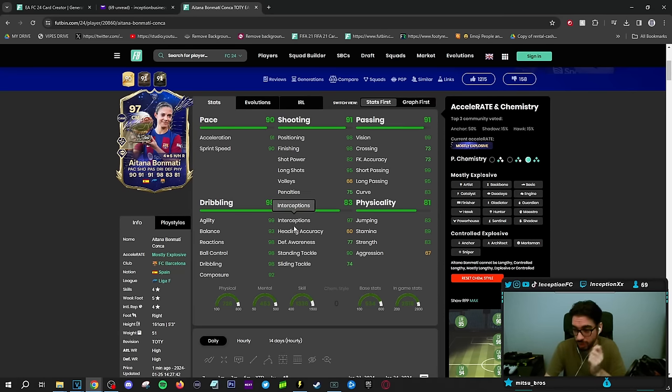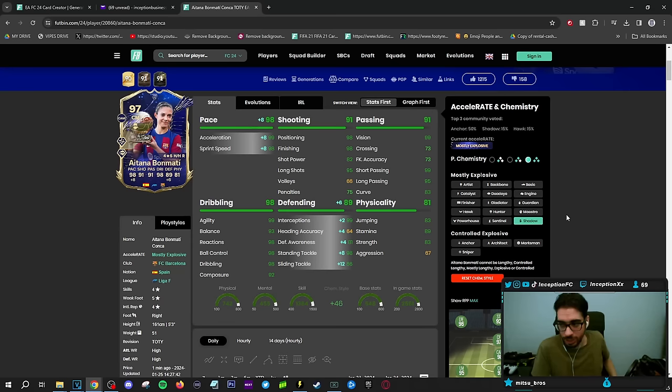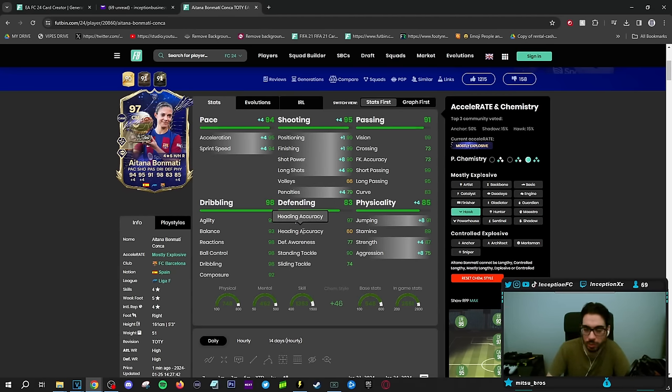Bonmati — this card has four-star skills, five-star weak foot, five-foot-three, high/high work rates, short and lean minus body type. Most of the time with the short and lean minus body type there is an element of agile but physical on the card. We're going to be providing her with the shadow chemistry style to boost pace and defense as high as possible. She has lower shot power so you have to be mindful of that in main attacking positions, unless you give her a Hawk chemistry style to boost pace, shooting, and physicality.